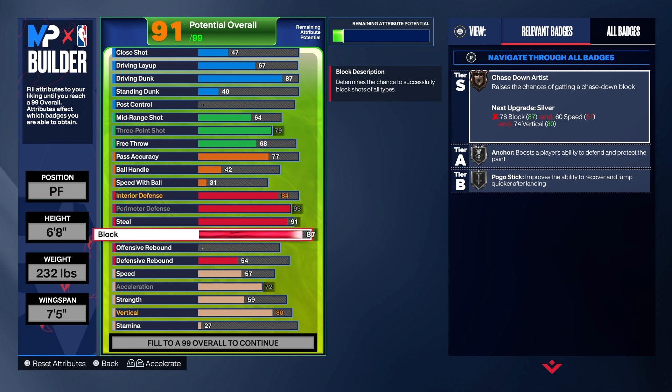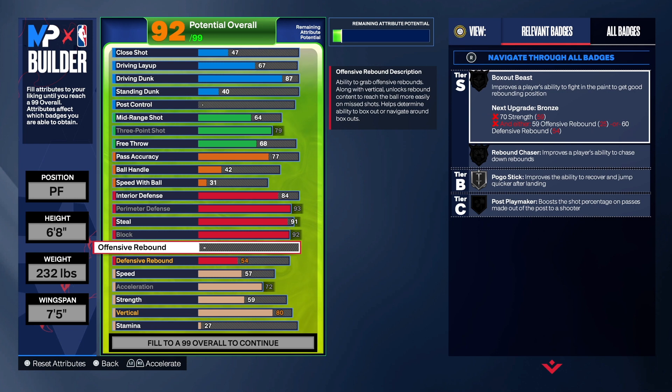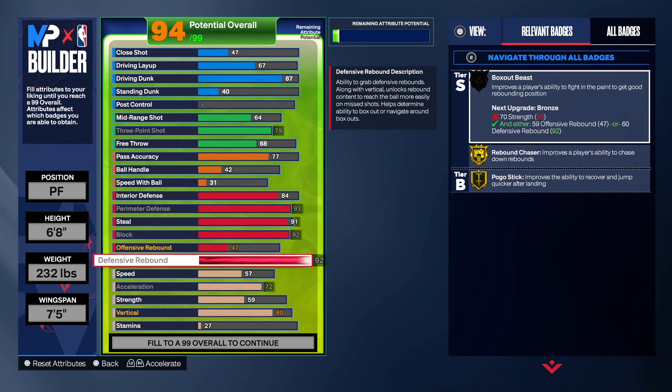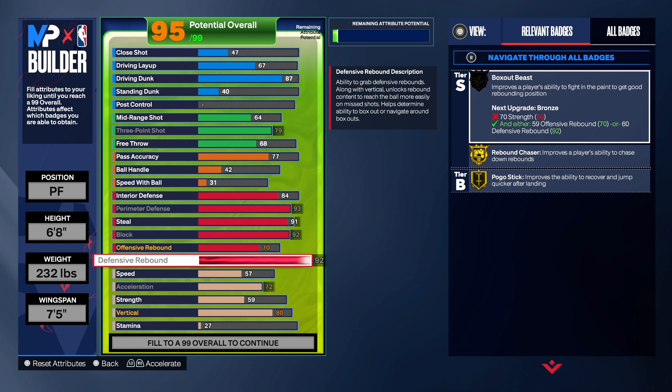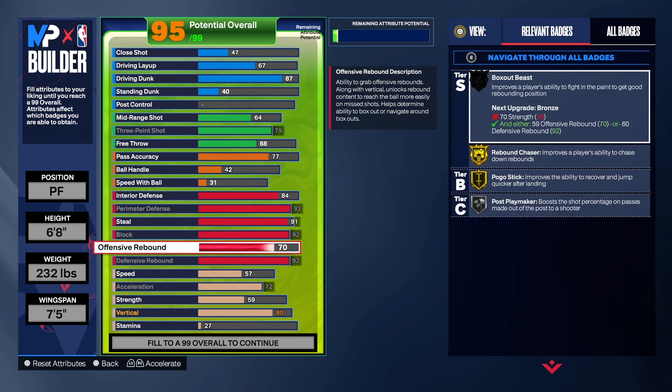For the block, we're gonna take that up to a 92 — we want to play in and around the paint. That gives us gold anchor and chase down artist, which will go up once we take the vertical and speed up. On the defensive rebound, we're gonna take that to a 92, which gives us gold rebound chaser and gold pogo. With the 80 vertical on this build, you just box out and you will get rebounds. You can flip the offensive rebound at 70 and defensive rebound if you want — you can do 92 on offense and defense will go to 77. That's personal preference.